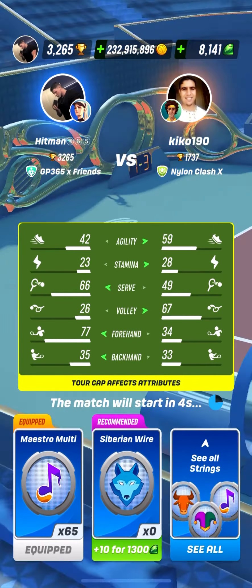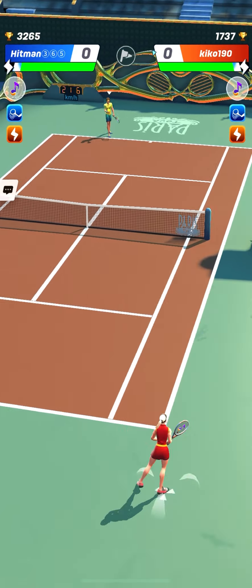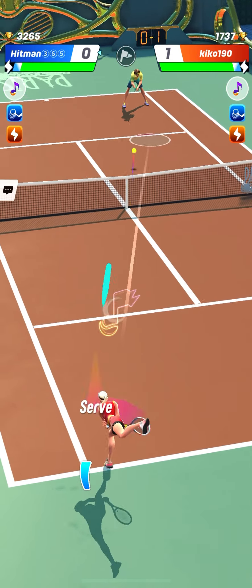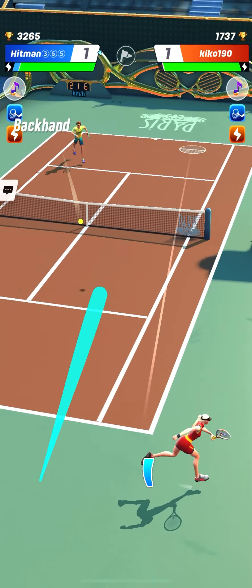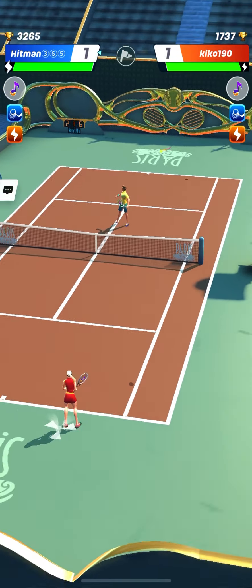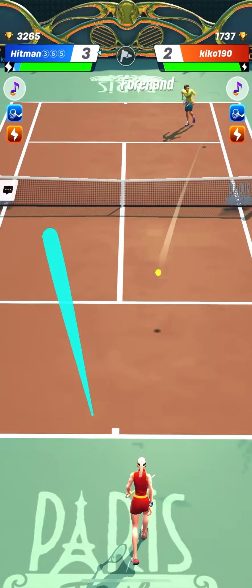Same builds again for this third match. Very nice volley. Kiko190 starts to see that Hitman365 likes to hit on his backhand corner. That's why Hitman365 starts to diversify the hitting pattern a bit, to hit the other side on the forehand side. Too bad for Kiko190 — he hit that volley into the net, and that other volley was a bit too long.